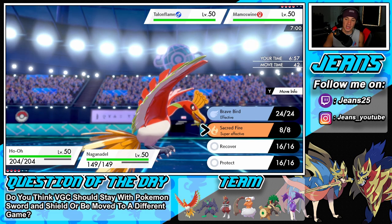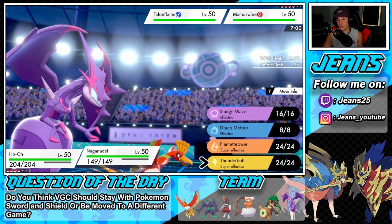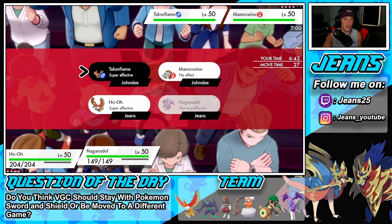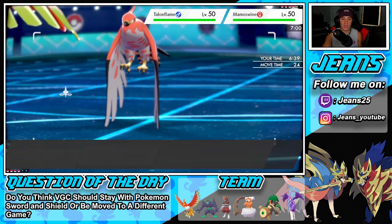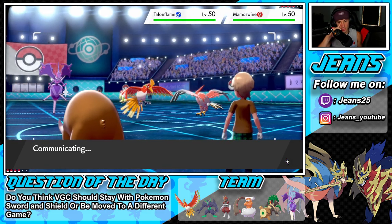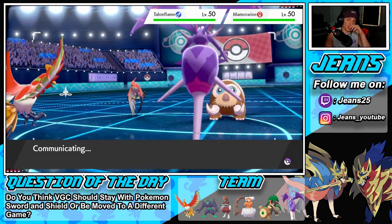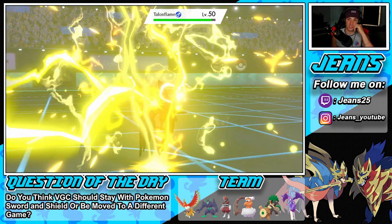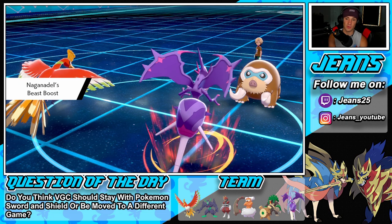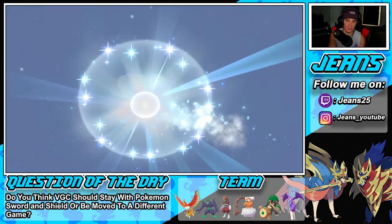I know Naganadel's locked into Thunderbolt with the Choice Scarf. He can't Quick Guard — that's huge! This might KO Mamoswine right away. We know he's not Sashed. Icicle Crash comes out and we go KO-for-KO bringing Mamoswine down to the sash. Sacred Fire comes out on Ho-Oh doing big damage — we don't get the burn but we bring him down.